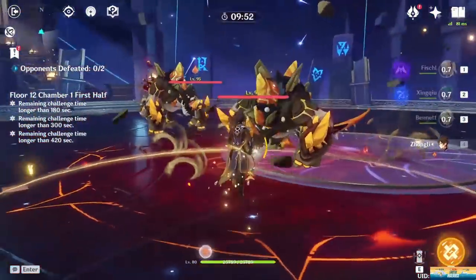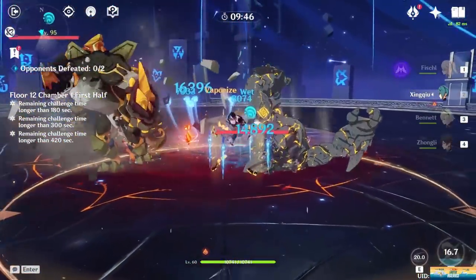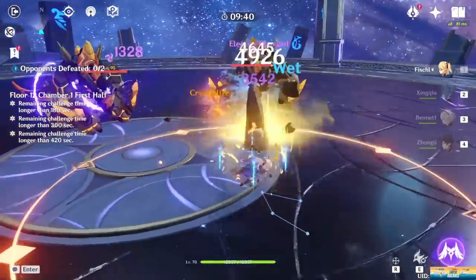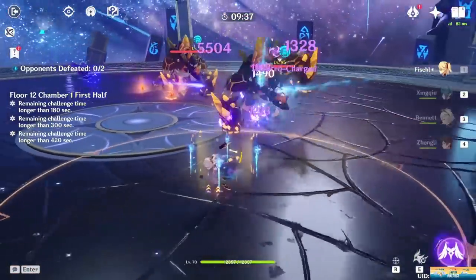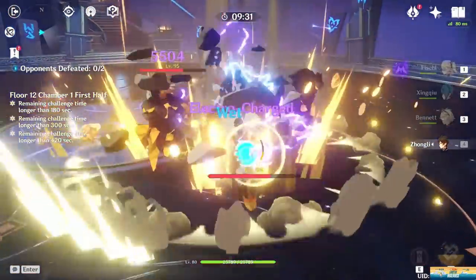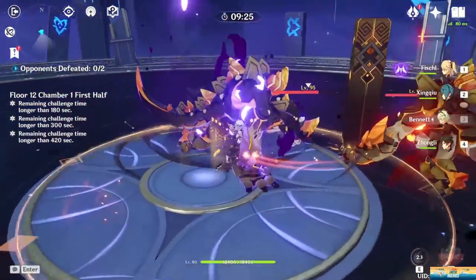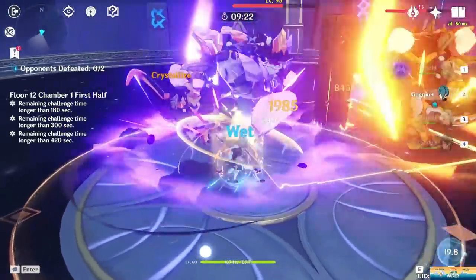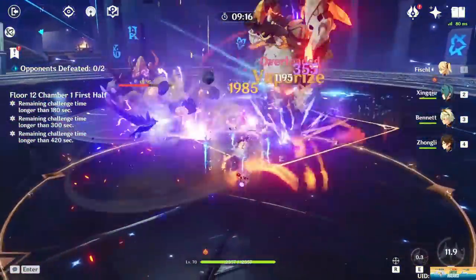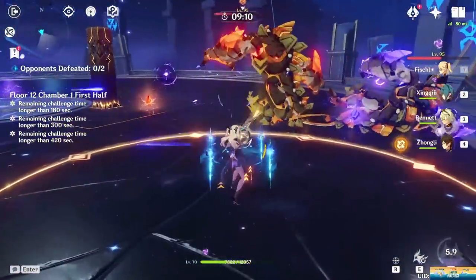When you are using Fischl, it is key to understand how to have maximum Oz uptime. Fischl herself cannot apply Electro unless she uses her charge attack, which means Oz will be your go-to elemental reaction trigger. What you can do is summon Oz, then wait until he vanishes, use your burst, and then you will have another fresh Oz as your burst skill will summon a new Oz for the full duration, essentially doubling Oz's field time.